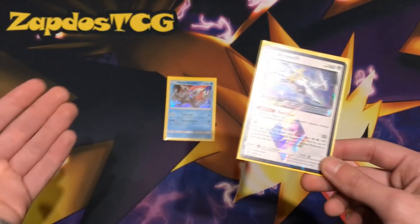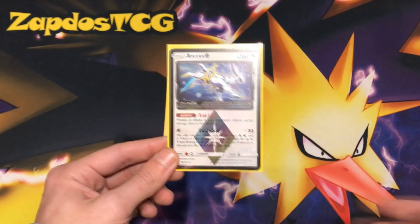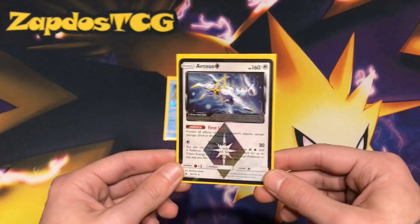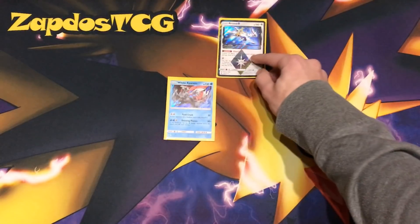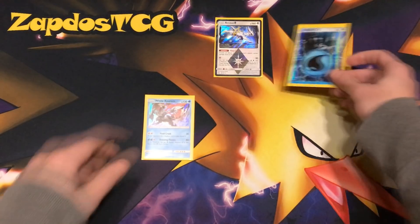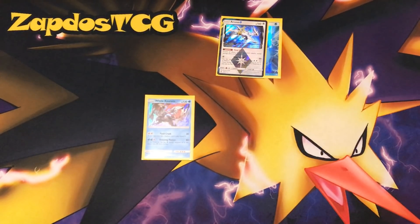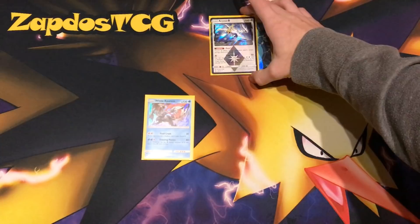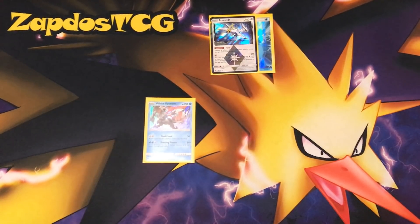I'm not going to give you an exact deck list because we're going to be playtesting this deck entirely on TCGO this week — so expect a video like that soon. This is just explaining how the deck functions. We have Arceus Prism Star in the active and we need energy acceleration. This deck runs approximately 7-8 Water energies and then 4 Fire energies, because we can simply search them out with Arceus Prism Star.